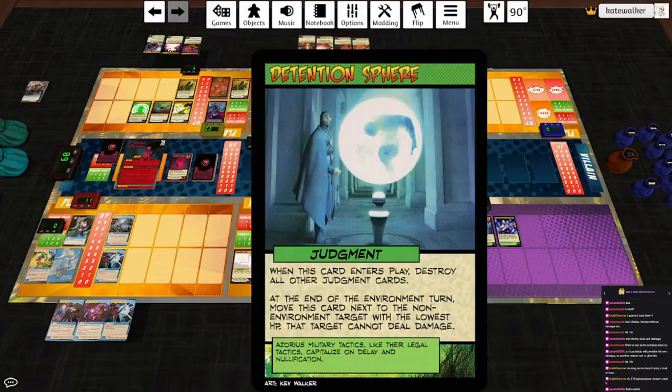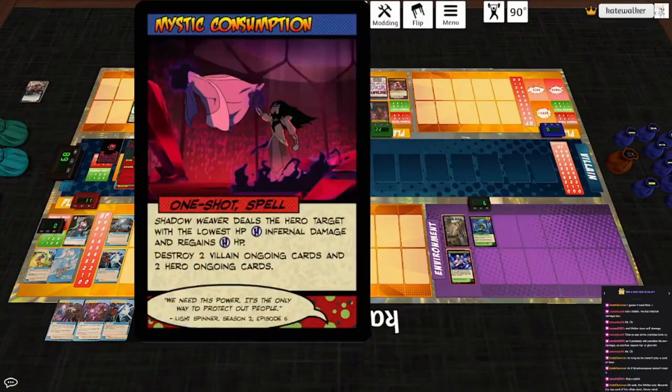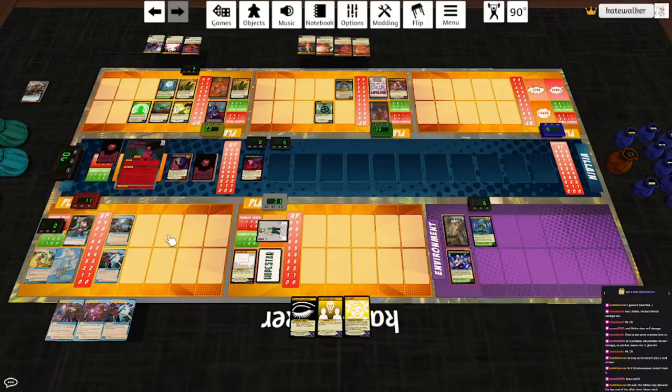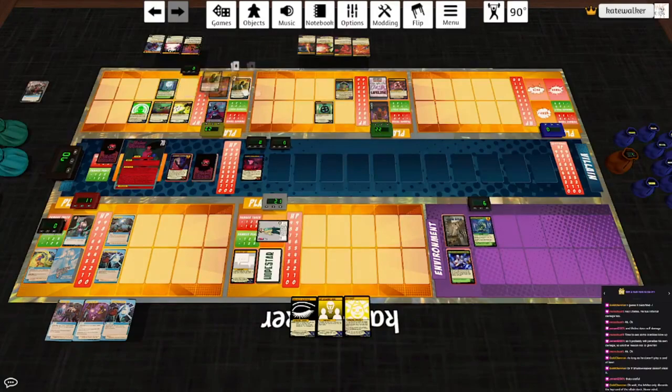At the end of the environment turn, move the Detention Sphere next to the non-environment target with the lowest HP; that target cannot deal damage. That is the zombie. Shadow Weaver plays Mystic Consumption — discard the top card of her deck, she deals the hero target with the lowest HP infernal damage and regains 4 HP. Destroy two villain ongoing cards and two hero ongoing cards. She's back to full. There are no villain ongoing cards in play. The hero target with the lowest HP is the zombie, who is killed, so Necro hits her for two — reduce the next damage she deals by one.